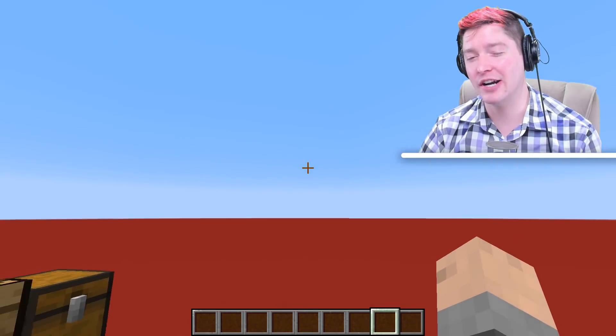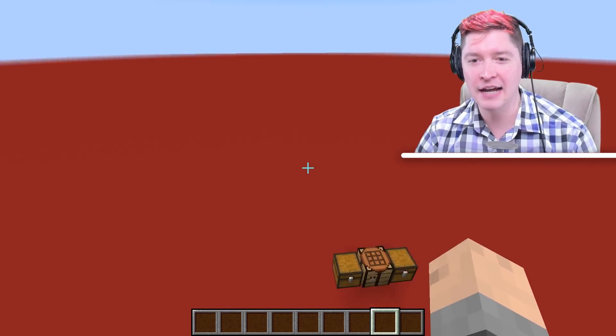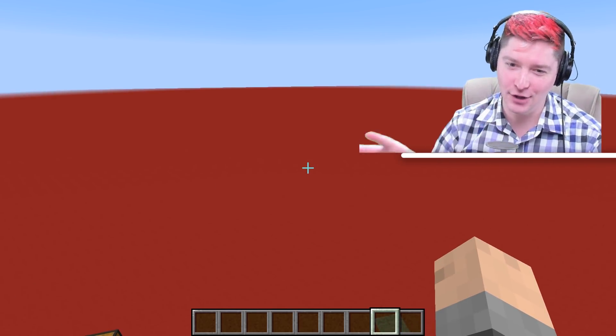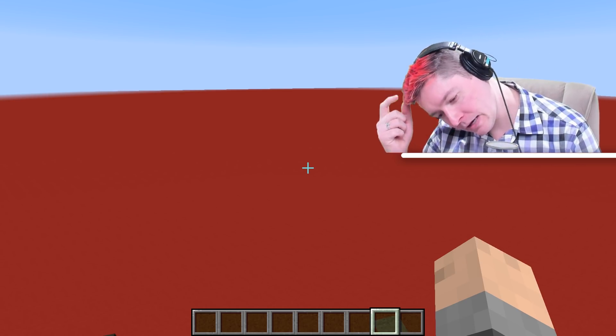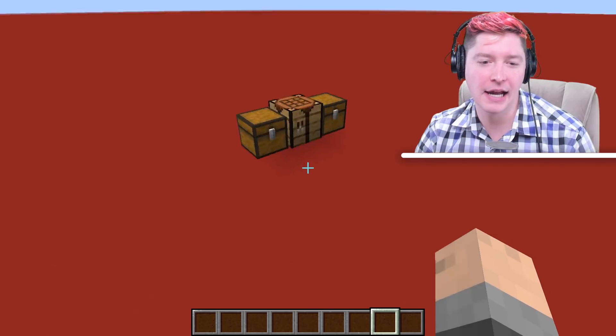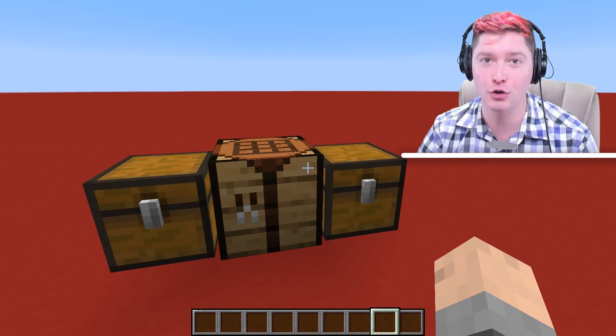So here we are inside of Minecraft. It's a red land — I made a new creative world that's all red concrete because your blood is red, that's why. So let's get into it. How do we craft a crossbow?